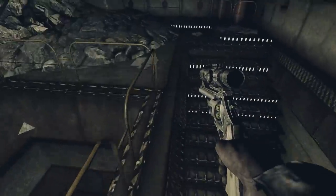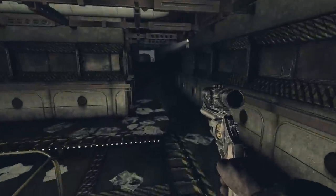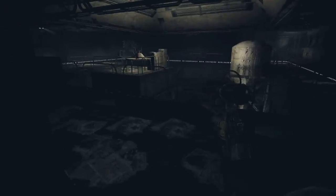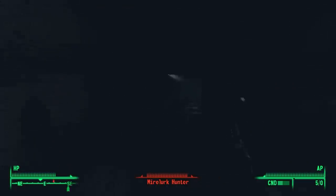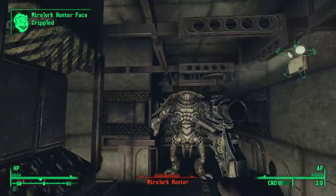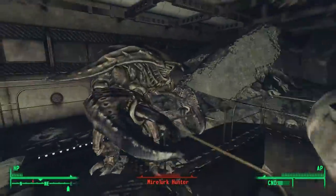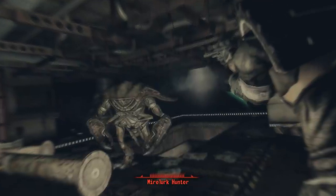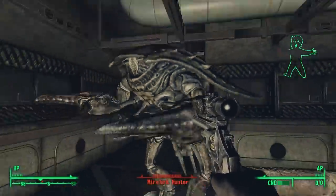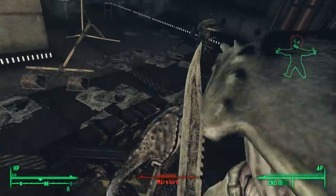There's a hole in this floor too, and a staircase leading down. Before going down, we'd better see what's up the staircase to the left. Crouching down and creeping forward, we find a large room with at least one Mirelurk — and that's a Mirelurk Hunter. Even the .44 Magnum hits like a BB gun on this thing. I died probably half a dozen times to this Mirelurk Hunter, mainly because there's a second Mirelurk in a smaller room just on the other side, making it difficult to pull one at a time.